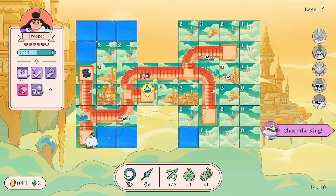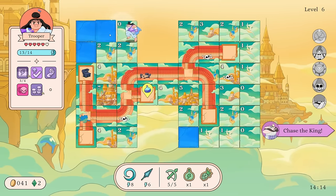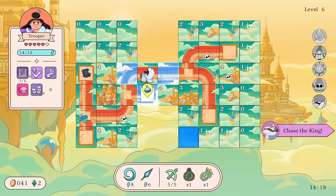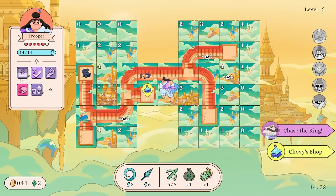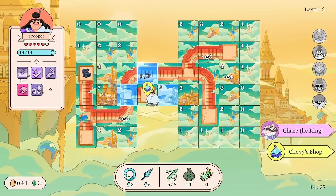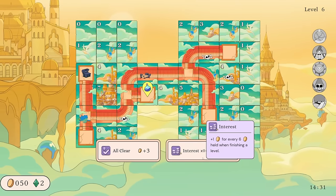We found the king. Let's look around here real quick and get our Stamina slash energy back to full. Making sure these land on the right things is probably quite important. Okay, I think we're good to go — feeling pretty strong here, feeling pretty good.